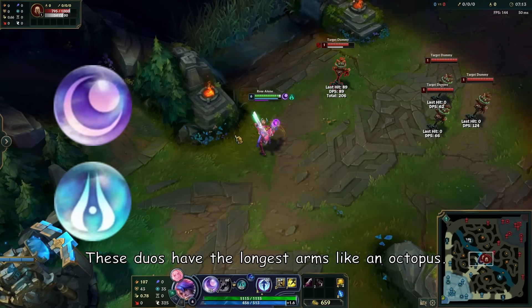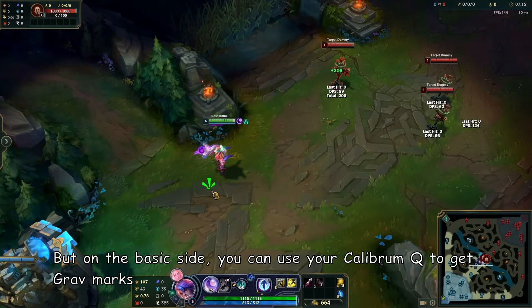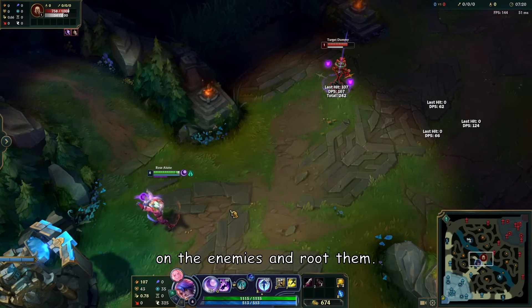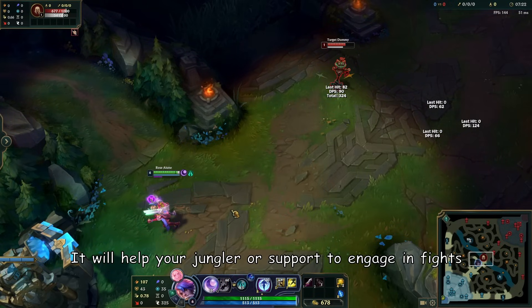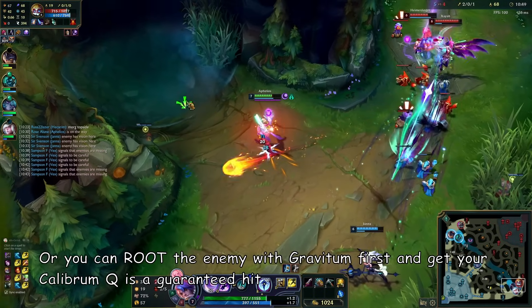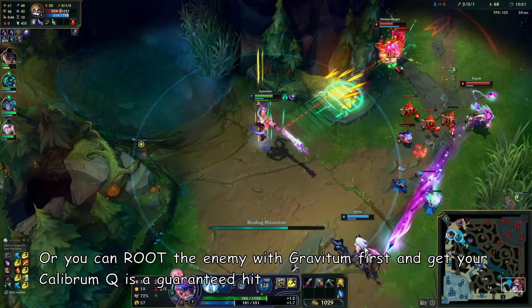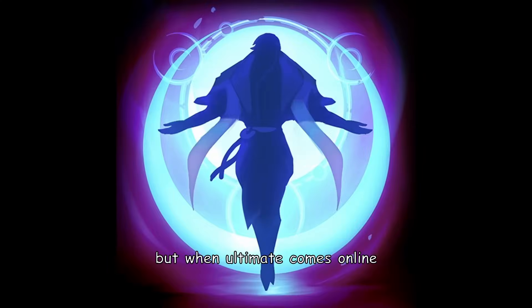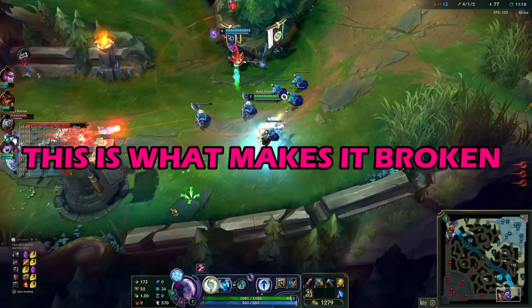Calibrum and Gravitum have the longest range — like an octopus. On the basic side, you can use your Calibrum Q to put ground marks on enemies and root them, helping your jungler or support engage. Or you can root the enemy with Gravitum and then use Calibrum Q for a guaranteed hit. This is simple, but when your ultimate comes online it becomes broken.